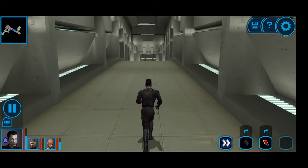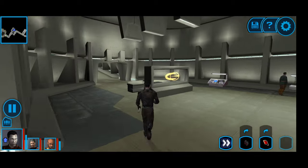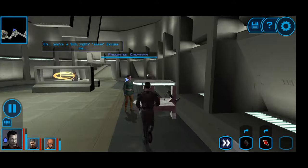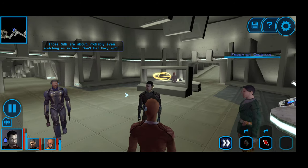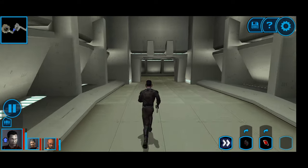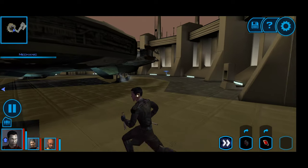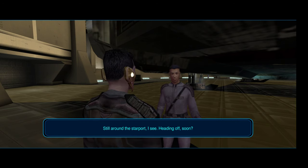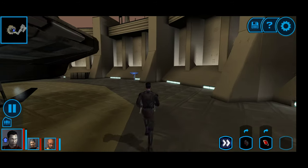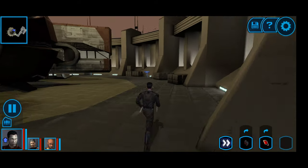It doesn't look like anyone knows what's going on in the academy, so I'm going to hightail it back to the ship - unless someone has stopped to realize why we're going. So we'll board the Ebon Hawk, and I guess we'll be done with Korriban.